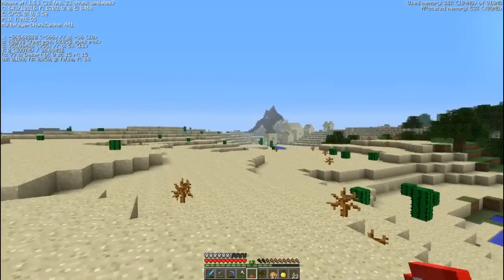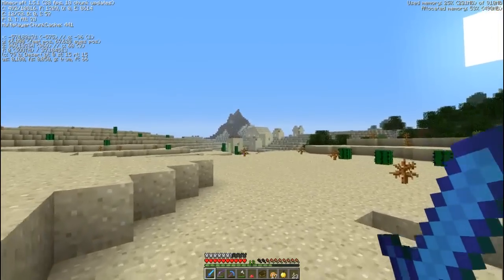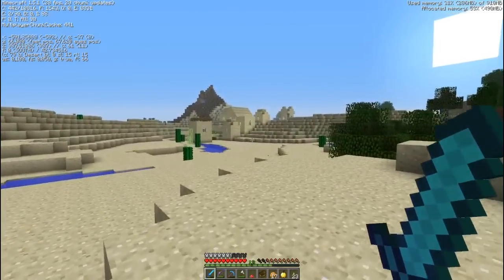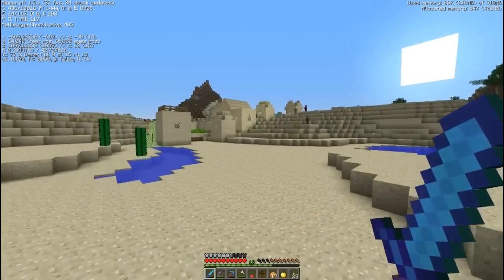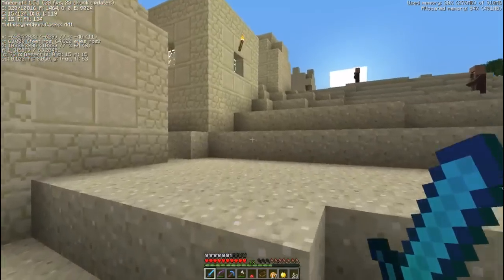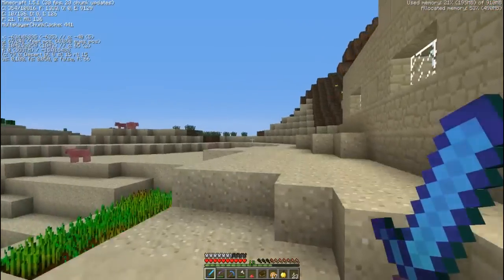Hello, I'm back. So here's the NPC village. It's at X 500, or about 600, and Z 1000. And there is — in the desert — where you'll find your potatoes and carrots.